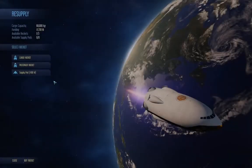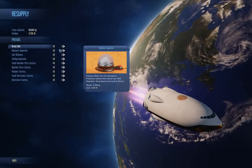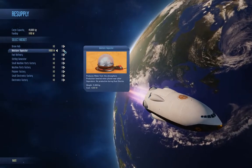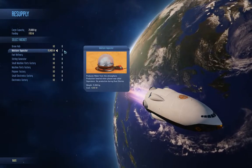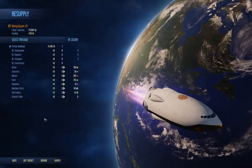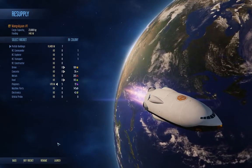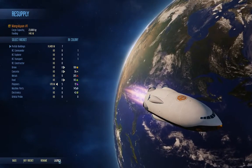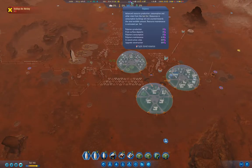The rocket made it to Earth. Prefab — moisture vaporators. We can afford seven of them. We'll just bring a couple of those. Launch.